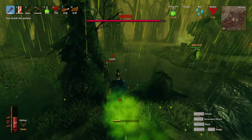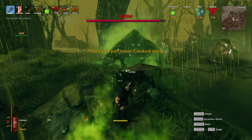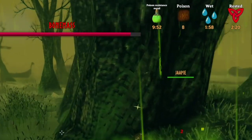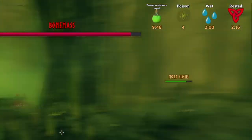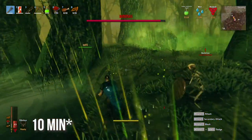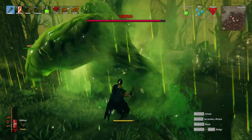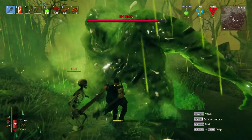Let's start with the poison resistance. Poison resistance is key in the Bone Mass fight — you could do it without it, but prepare to die a lot. This potion does a couple of things for you: it halves the poison duration and halves the damage per second while poisoned. Whenever you drink one, you are protected for eight minutes in total. I would recommend at least three of these — the more the better. A very important aspect is that if you die, the resistance is negated, so you will need to drink another one.